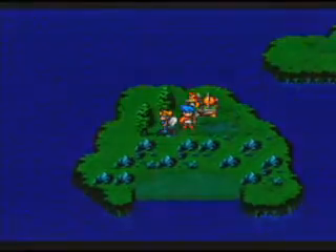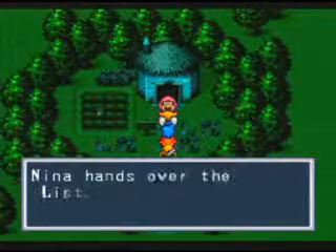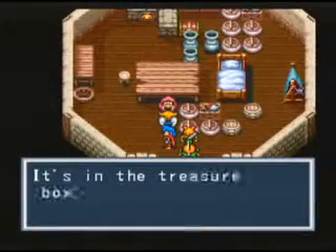Alright, here we are at part 43 of my video walkthrough for Breath of Fire. We're in the middle of this little item collecting quest here. We've just got the list and we're taking it back to the old woman here. She now wants us to get some strange weapon and go take it to the old man.